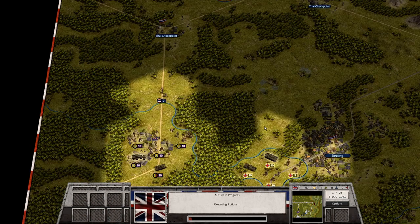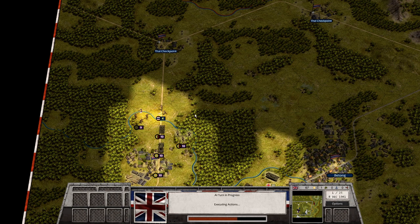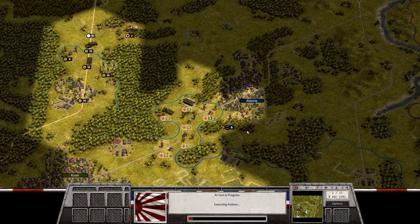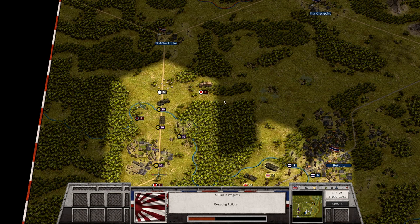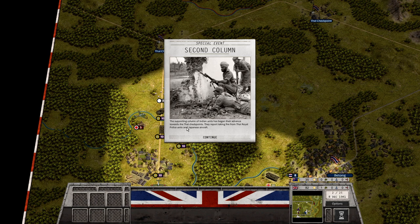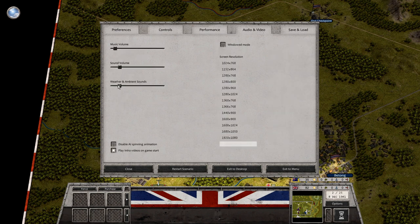Let's bring up the Oerlikon to cover our units from an anti-air perspective. This important column of Indian units has begun their advance toward the Thai checkpoints — they report taking fire from Thai royal police units and Japanese aircraft. So the Japanese are already here. Let's turn down the sound volume a bit. These guys here are a little exhausted, so we don't want to overdo it with them. Units that are not entrenched are shown with this symbol, and efficiency is shown here.